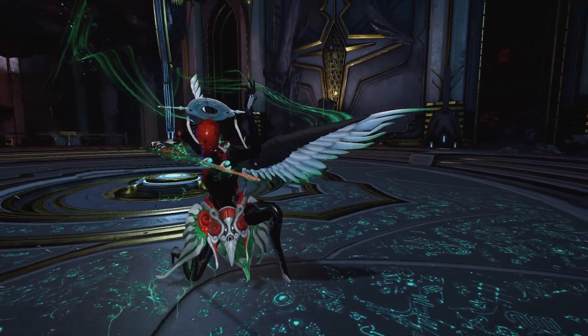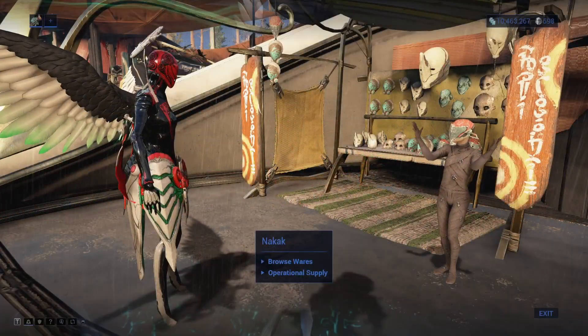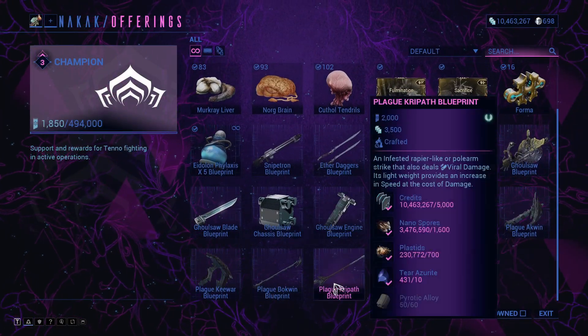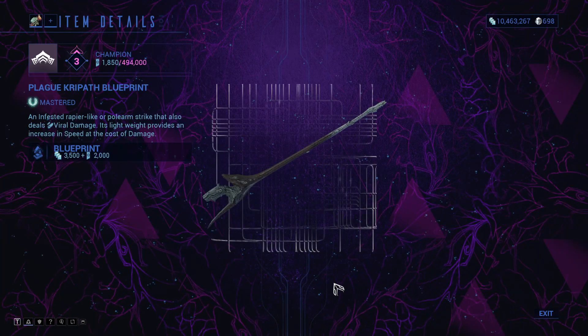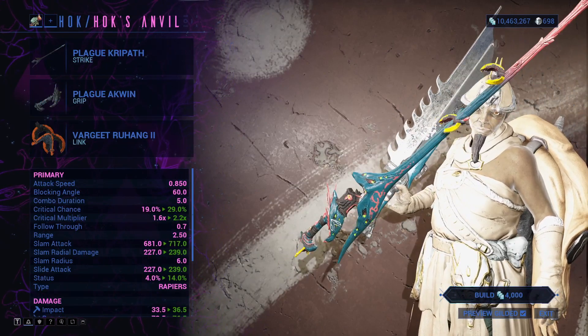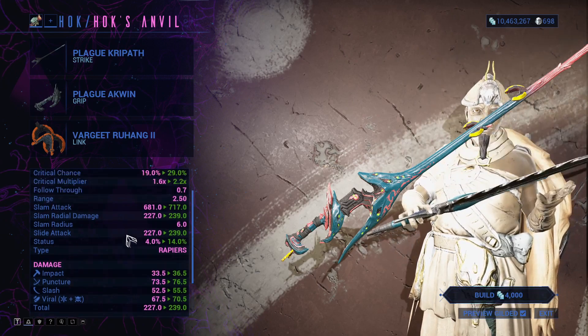The Plague Kripath is one of two infested Zaw strikes that deal innate viral damage. It was available as part of this year's Plague Star rewards, and it's not coming back for Knights of Nabiru's. Out of all Zaw strikes, it has the highest critical chance — 2% higher than the Sephin and 4% higher than other Zaw strikes — and the highest critical multiplier of 2.2 times.